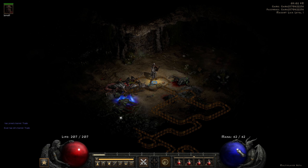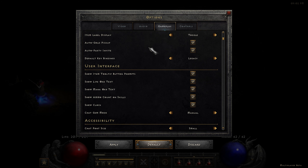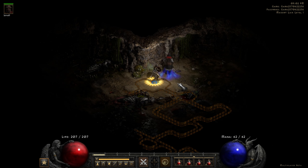You can see the text here above the Life and Mana Orb — you can actually add that in the menu, I think it's in gameplay. Everything looks amazing. The dynamic lighting looks good. Everything looks amazing.